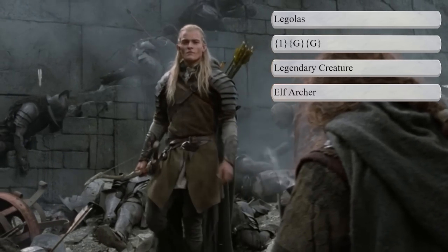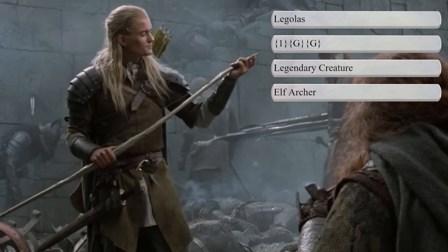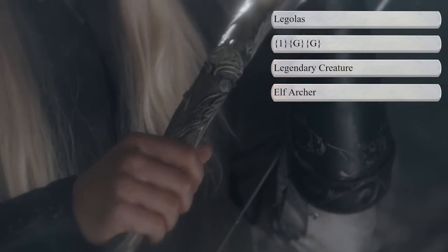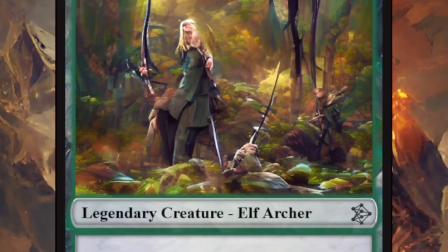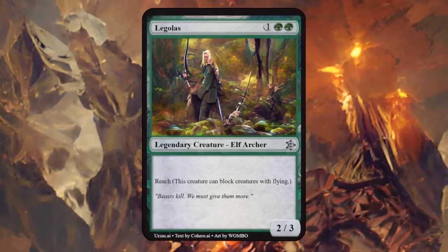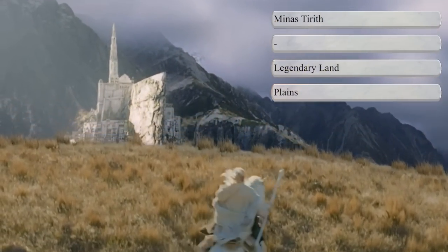Legolas was Mirkwood's prince, a messenger and master archer, well known for becoming friends with the dwarf Gimli despite their long-held differences — a perfect green elf archer. Legolas is a 2/3 with reach, so either we decrease the mana cost to just 2, or we increase the power and toughness slightly to make it more exciting. But reach on an elf archer makes a lot of sense.